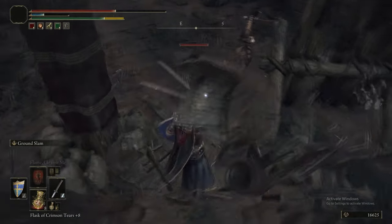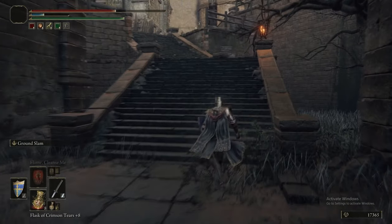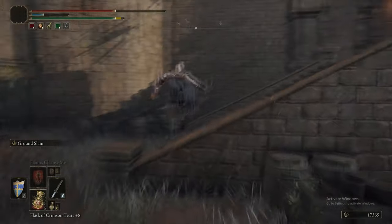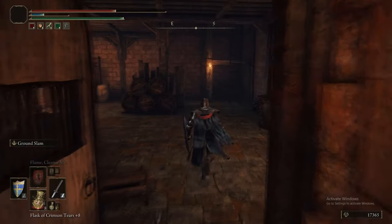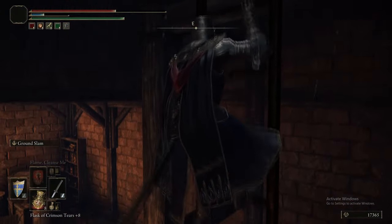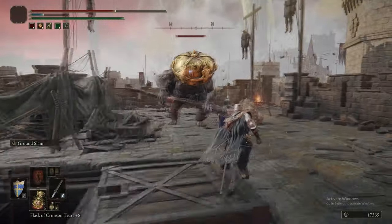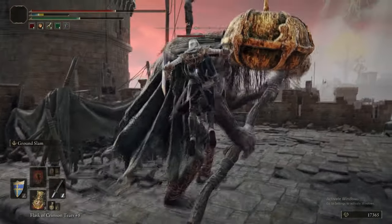If you had triggered the Radan Festival already, when you come here via Sending Gate — the one at the far end of the Impassable Greatbridge — this is where you would spawn. Also, there is a Sending Gate inside Fort Gael that we cleared in episode 17. If you take that Sending Gate at the very top of Fort Gael, it will bring you to the castle side of the Impassable Greatbridge, so you don't have to dodge the Trebuchet of Fire.